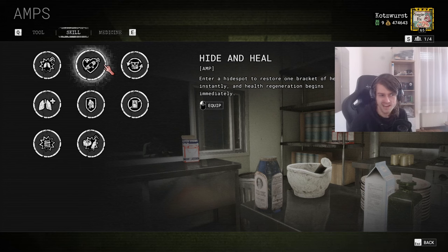Looking at the last category: Medicine. Double Doses is the worst amp in the game right now — it's multiplayer-only and there are already plenty of doses anywhere on the map, so you don't need it. Antitoxin is similarly weak — the whole sanity mechanic is not really a threat right now.